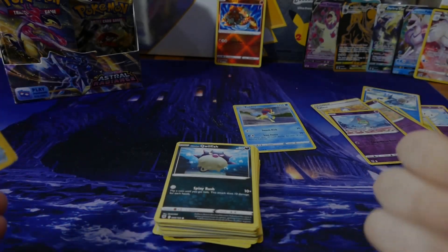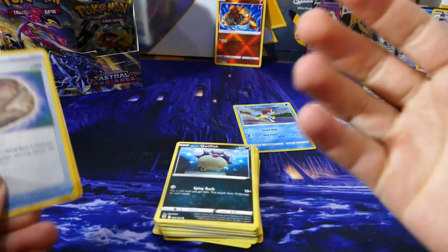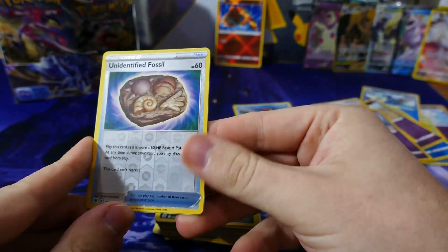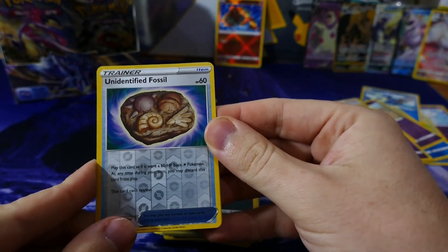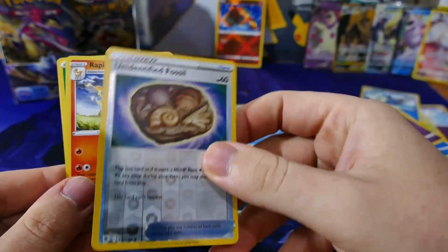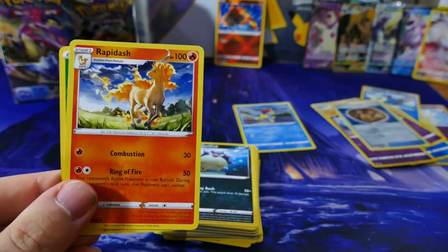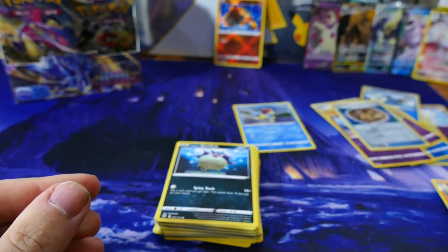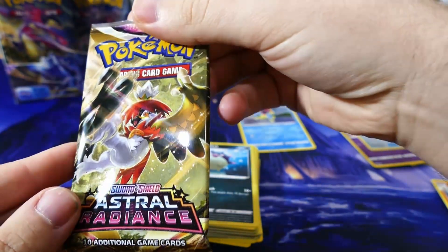And we're back — unfortunately the battery did die guys, but we got it sorted, charged it up and we're back. Last we were looking at was the unidentified fossil reverse holo. And we'll kick it off from there. We've got a regular Rapidash and a grass energy. Next pack.